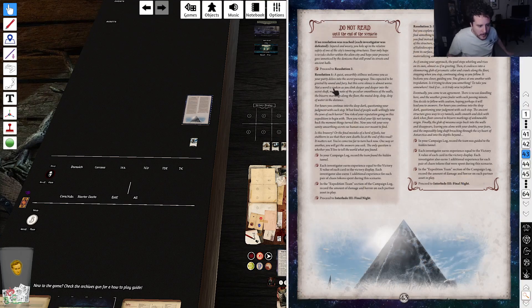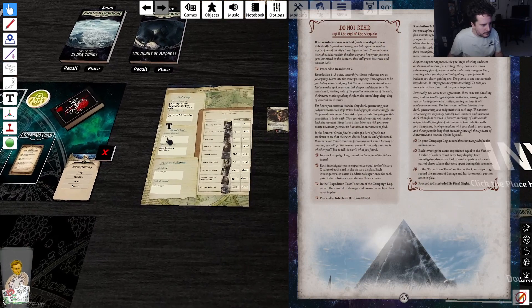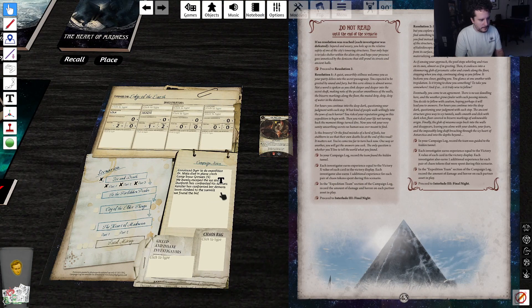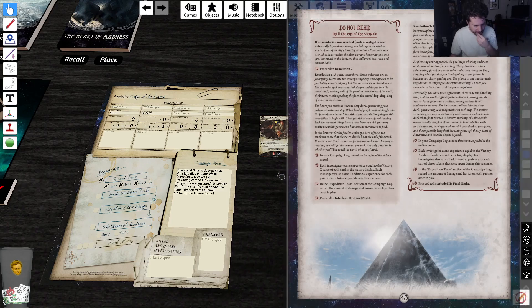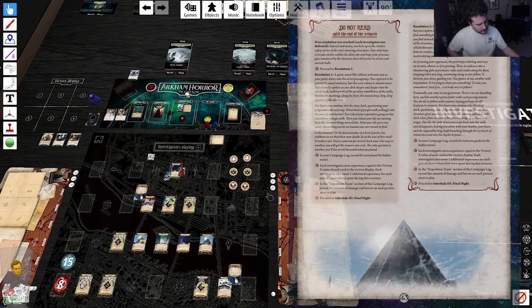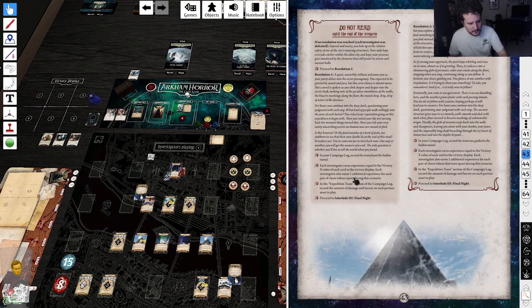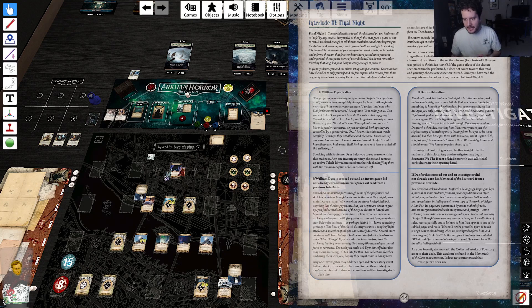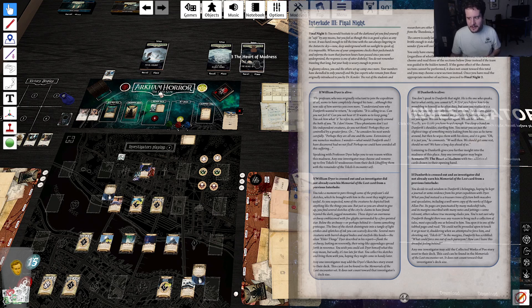All right, we found the hidden tunnel! We have one XP — two, three, four. We have four XP! That's sick. Then we go to interlude: The Final Night. Four VP is not bad for how much I rushed it. We could have reasonably stayed longer, but I don't think these decks have the legs — they're very front-loaded, which is going to be perfect for Heart of Madness Part 2, since that scenario doesn't get harder as we go.